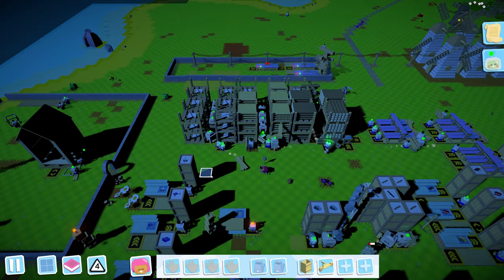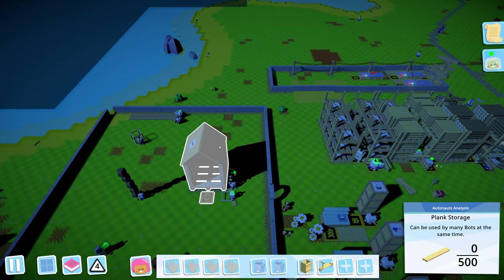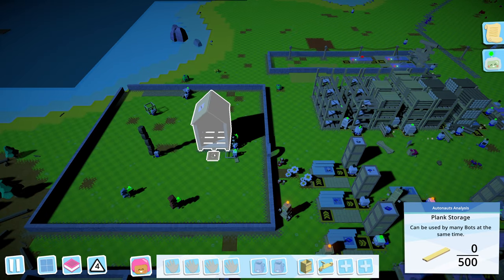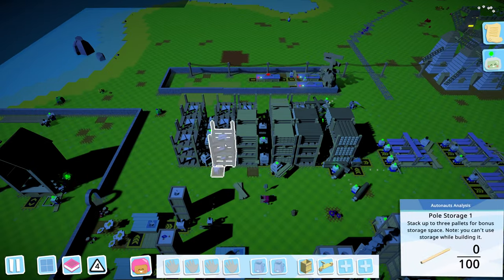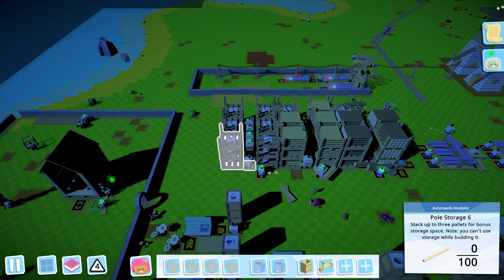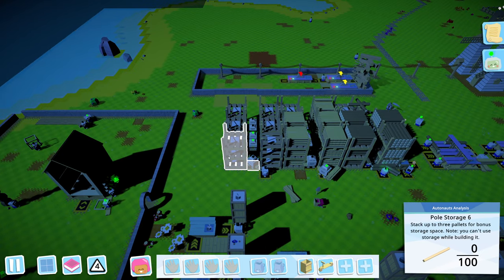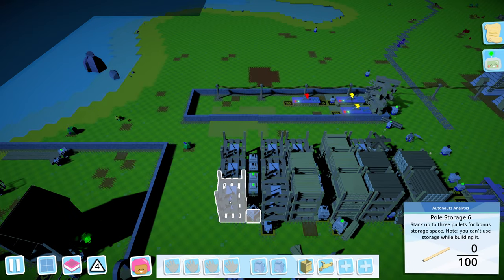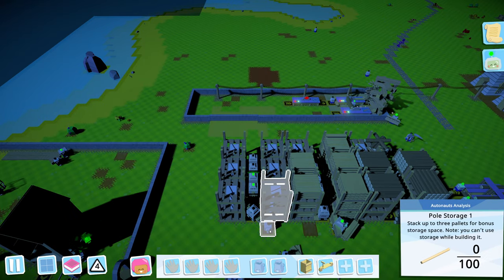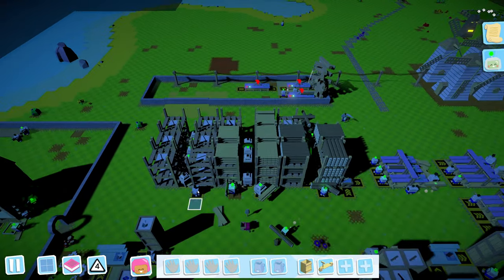Hello everyone and welcome back to another episode of Auto Knots. We upgraded storage on the previous episode, and now it holds 500 for the same area as a pallet — actually a little bigger. It was a two by two, and now it's a three by three.